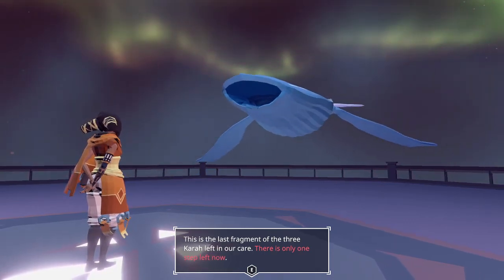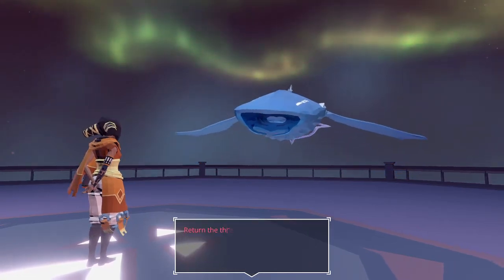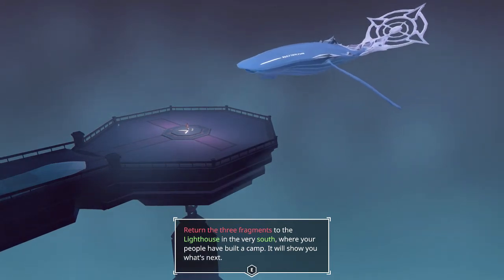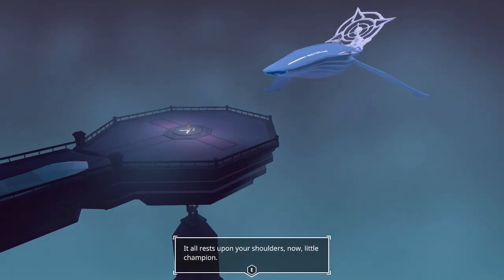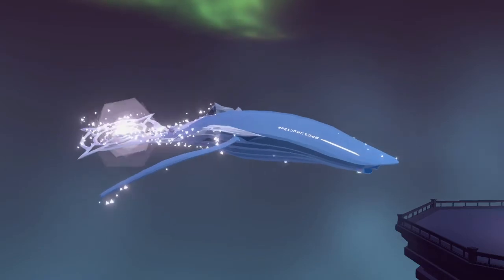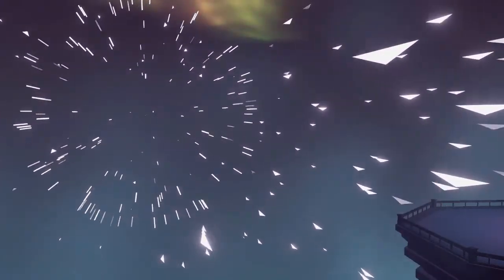'This is the last fragment of the three Kara left in our care. There is only one step left now — return the three fragments to the lighthouse in the very south, where your people have built a camp. It will show you what's next. It all rests upon your shoulders now, little champion.' So he's going to give me a third fragment piece and I go to the lighthouse. He exploded, and I'm kind of glad he got to tell me all that before then. I'm really glad he didn't start rambling about nonsense.